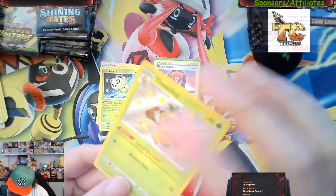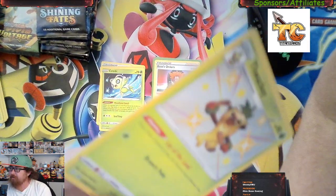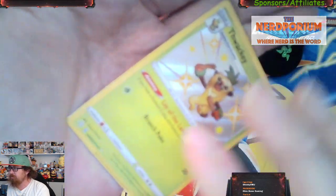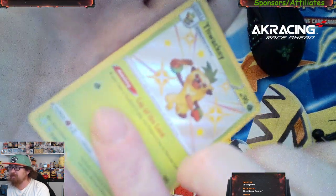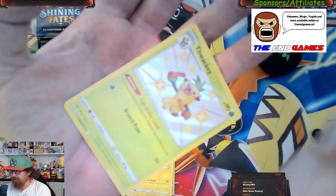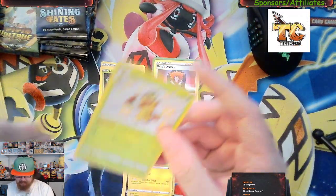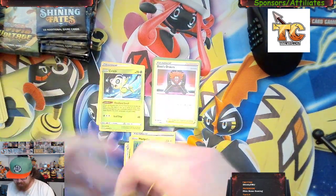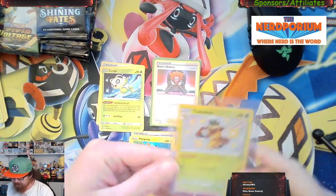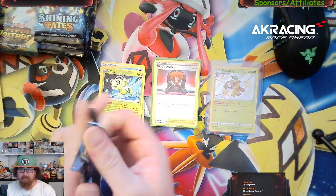Unfortunately it looks like we've got some edge bleed — holo bleed coming out the edges right here. Let me see if turning on the light helps you see it a little better — right in there, yeah you can kind of see it. Still it's a beautiful card. We will be sleeving up Thwackey and giving it a hard case. I don't think this will be one I ship out just based on that holo bleed coming out the edge, but still pretty sweet for our first Shiny Vault card.